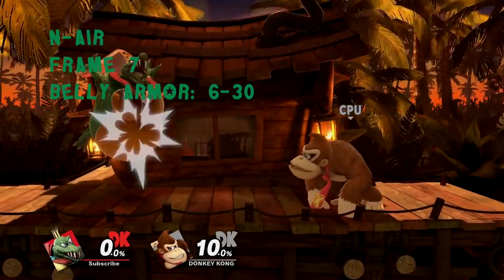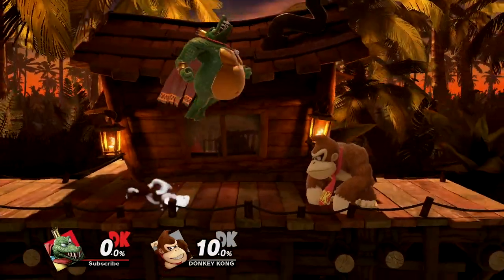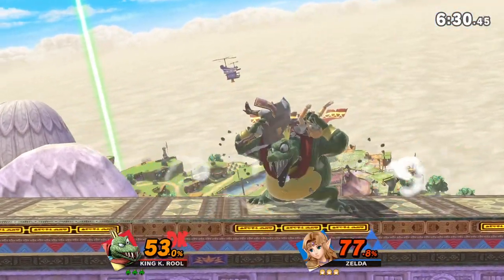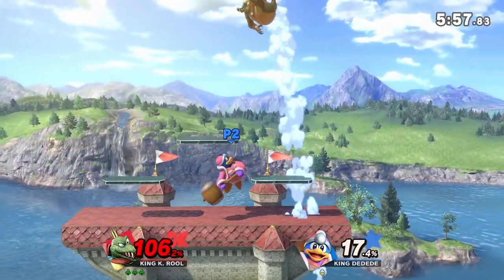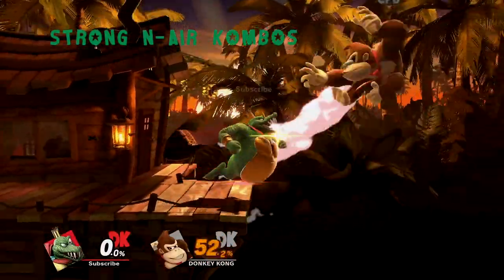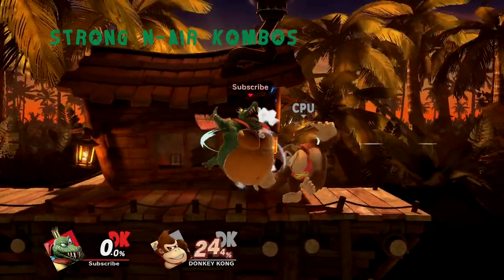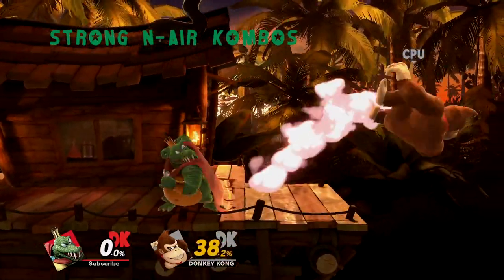Neutral air is a keystone attack for K. Rool and something you have to master. It has a strong hit at the start and a lingering weak hit. The long-lasting hitbox, low landing lag, and safety on shield make it an amazing tool in his neutral, as you can safely pressure shields or simply tank through projectiles and attacks. What puts it over the top is its ability to combo, with strong nair being preferred at low percents while weak nair becomes extremely effective at high. Depending on percents, you'll typically want to follow up with dash attack for killing or dash grab for quick damage.